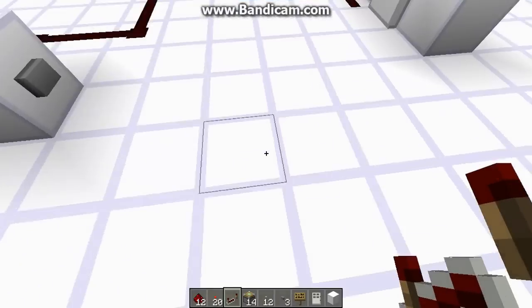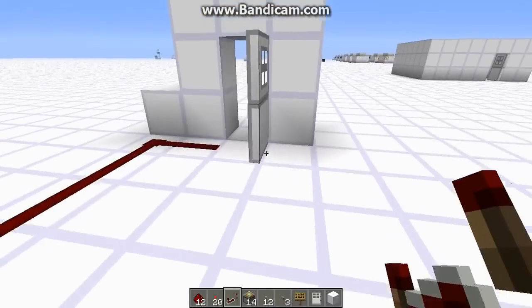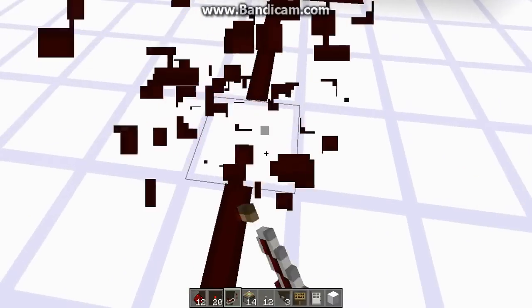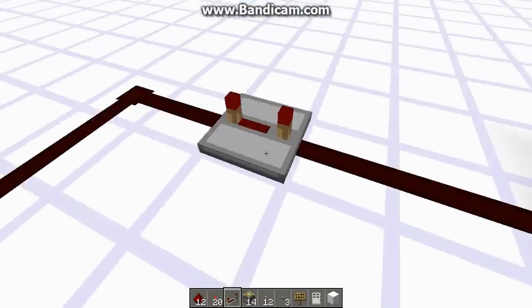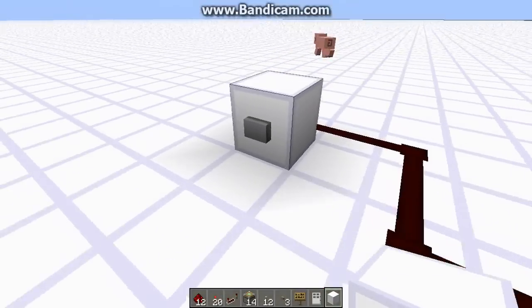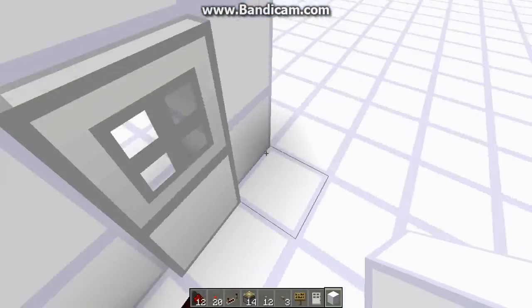The cool thing about this is I can place these buttons in any location that I want and they'll still be able to control the door. And of course, if I wanted them to give me time to get to the door — like, this one's a little bit too far to reach — I can just add a repeater. Another repeater can fix the timing, and yeah, there we go.